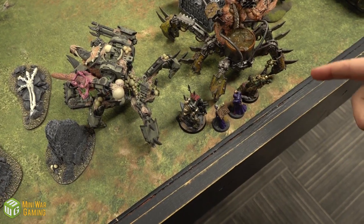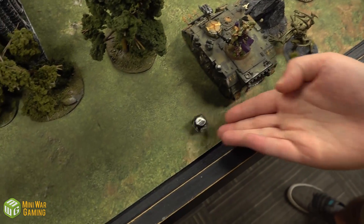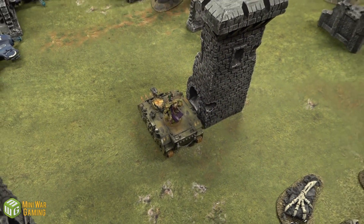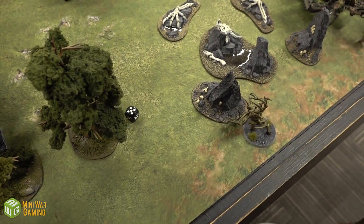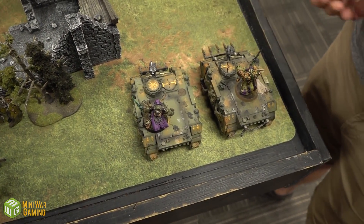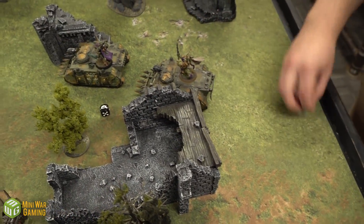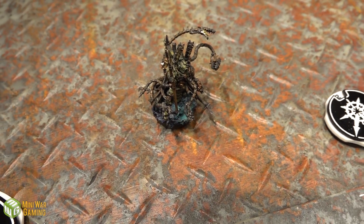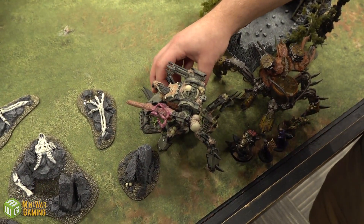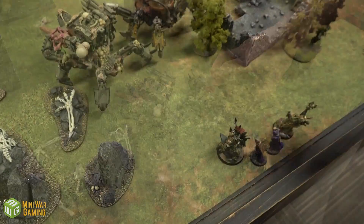Chaos Turn 4 begins. Prayer: Warp Sight Plea goes off again. Movement: the second Rhino advances and pops smoke. The Spawn moves up. The Defilers creep up to get their 36-inch range on targets. The Chaos Lord and friends move to maximum movement. The Warpsmith still doesn't arrive from reserves.